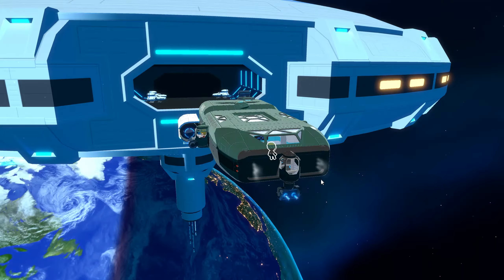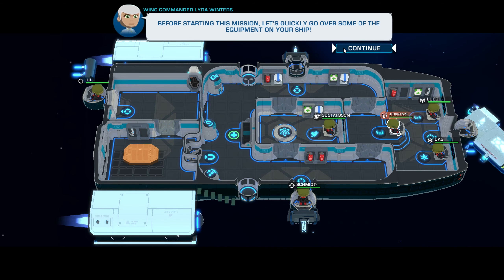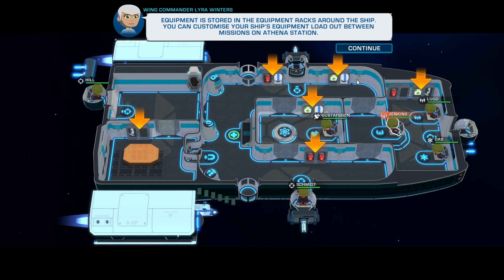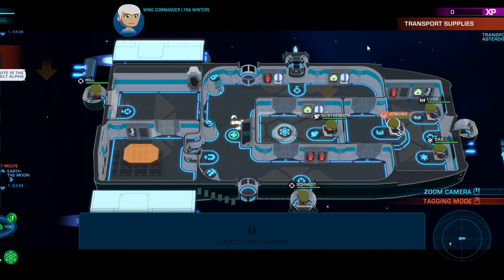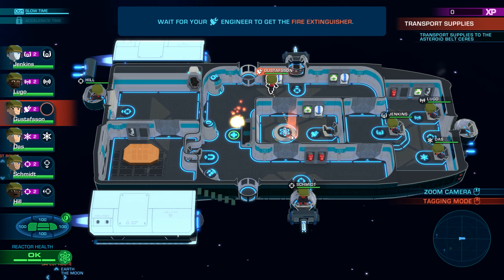It seems like we're on our own, but before starting this mission let's go over some of the equipment on your ship. Equipment is stored in the equipment racks around the ship. You can customize your ship's equipment loadout between missions on Athena Station. There are four types of equipment: spacesuits, fire extinguishers, phase rifles, and med kits. There's a fire on the ship — as a training exercise, we started a controlled fire at the back. I'm going to send Gustafson to put it out — we walk over and click extinguish fire.